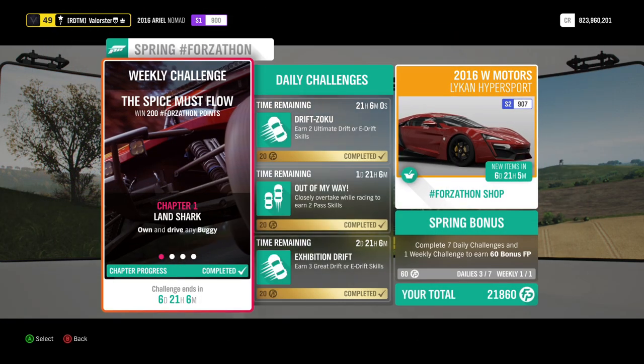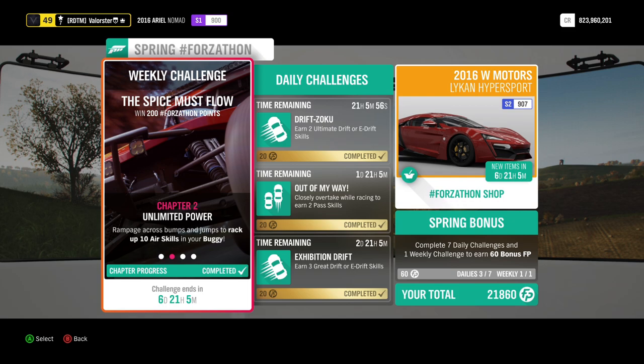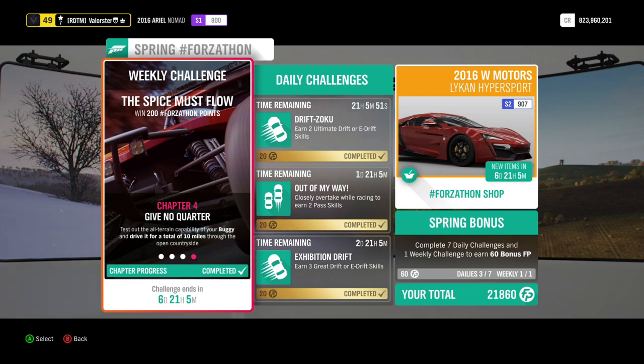Now let's have a look at the Forzathon. It was a pretty easy one. You need to own and drive a buggy, get 10 air skills, do a circuit in cross-country, and drive 10 miles or 24 kilometers.